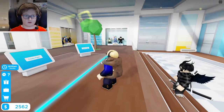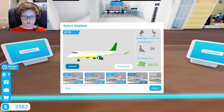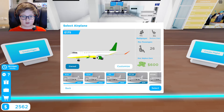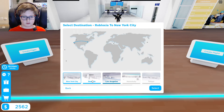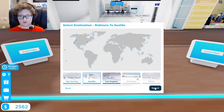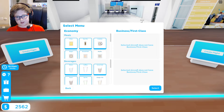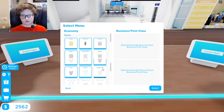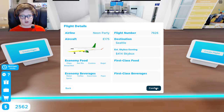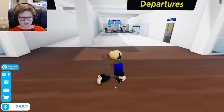First of all, I'm gonna come over here and create a flight with this very nice airplane. And we are gonna go to Seattle. And we're gonna be serving chips, that mix, cookies, bagels, and bread rolls with some water, coffee, Coca-Cola, Pepsi, and Sprites. And let's hit confirm. And let's go!